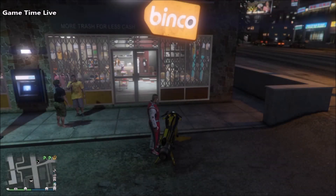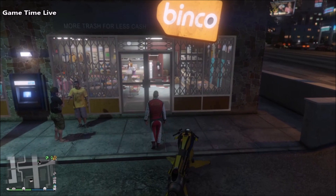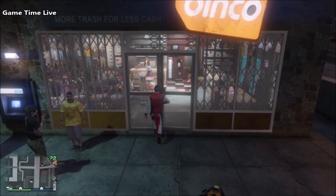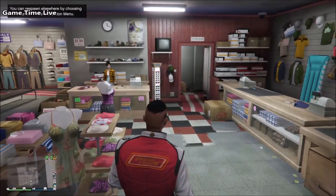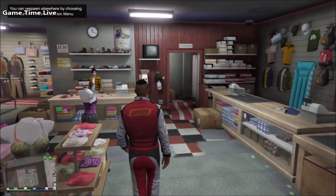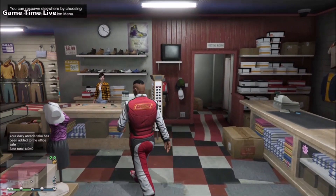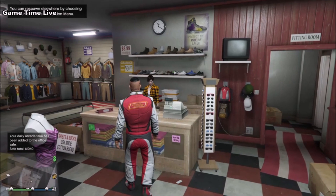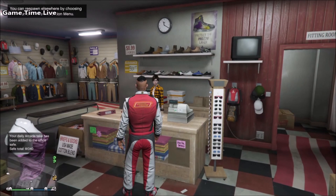Hey everyone, welcome back to this brand new video on the channel Game Time Live. In this video I'm going to be showing you how to get the white color red duffel bag after the latest patch of 1.40/1.50. This glitch is super easy to do and using this method you will get it 100%. The original method is by Adam Hernandez - I'll link him in the description box below, he is the 100% founder of it.